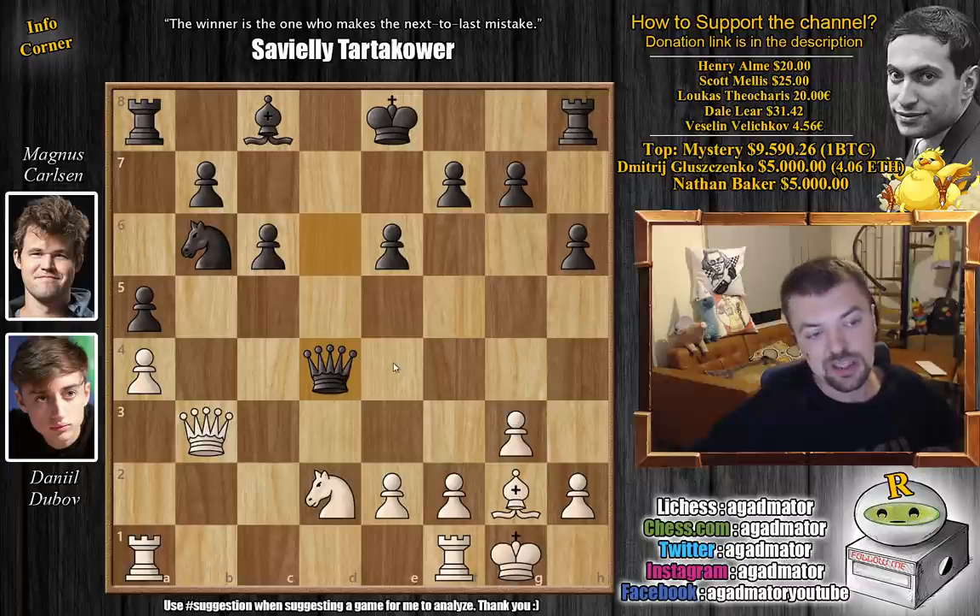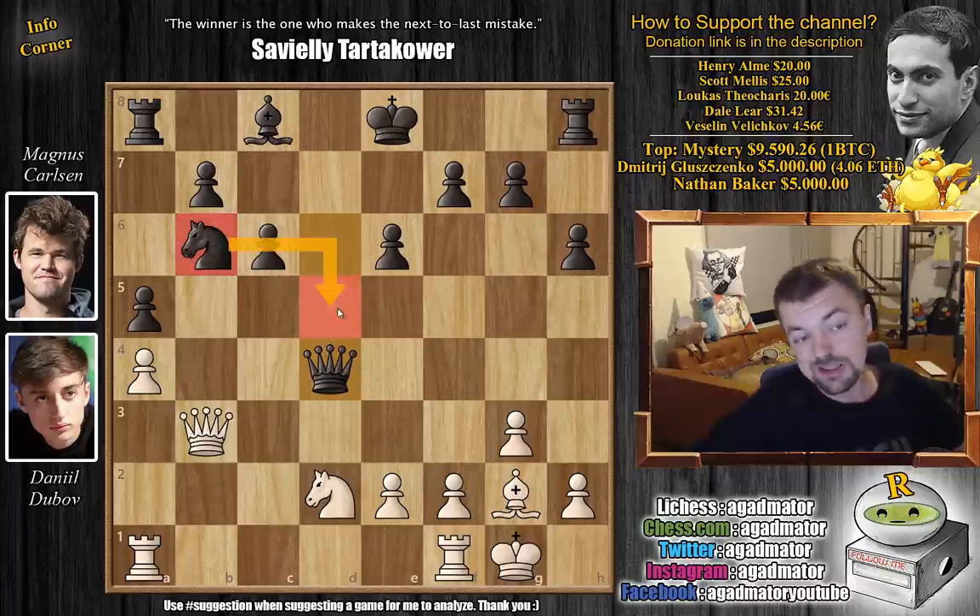Dubov doesn't even try to defend the d4 pawn. You could play e3, you could play knight captures on b3 to defend the pawn, but Dubov goes queen captures on b3 and he sacrifices yet another pawn. Magnus grabs it — queen captures on d4. Now if you do a quick count, Magnus has seven pawns, Dubov has five, and the good question is: where is Dubov's compensation? Does he have some sort of an attack, does he have some huge lead in development?